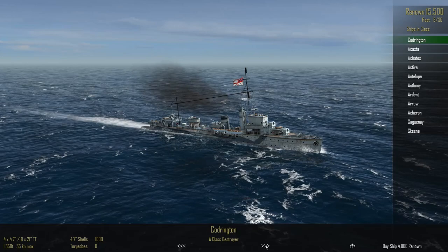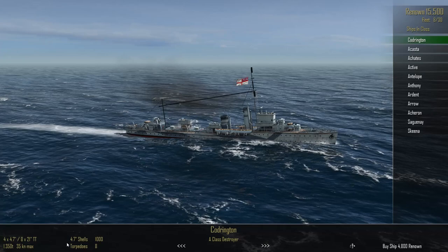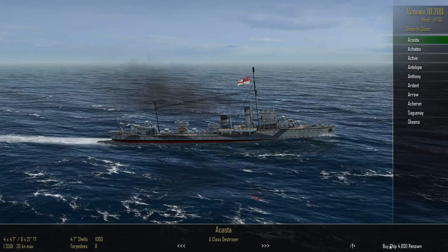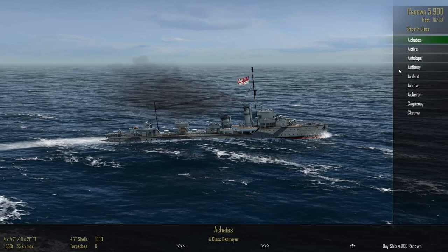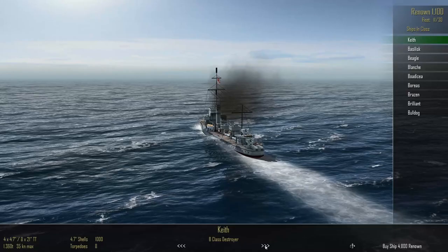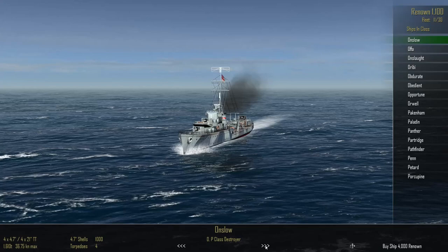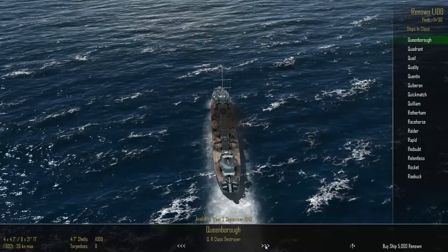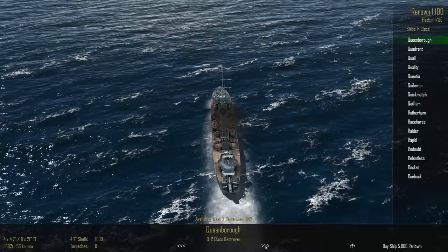The A-class destroyer is 4,800 renown with 4.7-inch guns. They should have depth charges but the game doesn't give you all that information upfront. I can only afford three of them, leaving me with 1,100 renown. Looking at submarines — O and P class — I should have looked right through the entire list from the start.